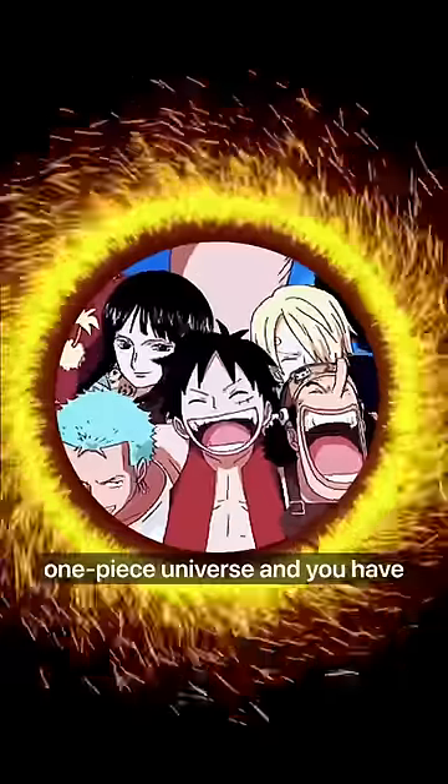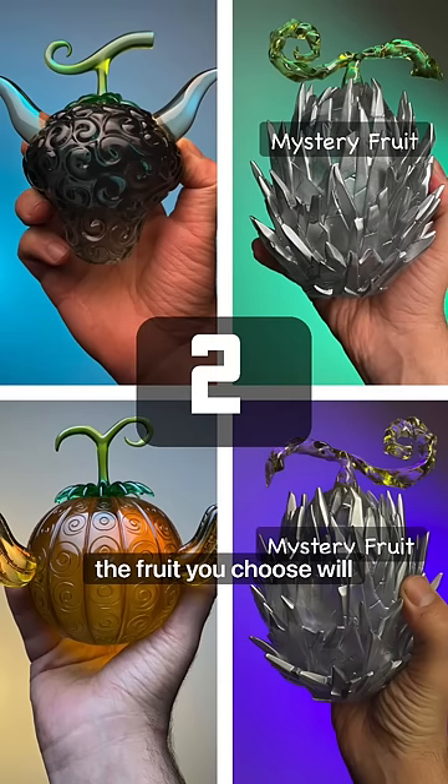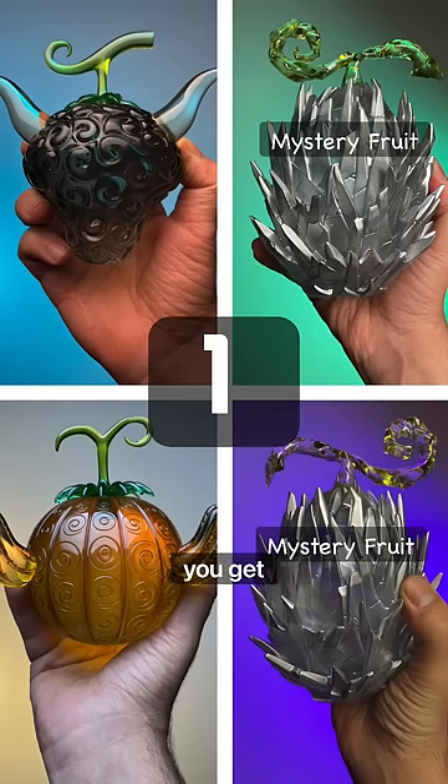Now, because you've been transported to the One Piece universe and you have a rare gift that allows you to eat two devil fruits at once, the fruit you choose will determine which superpowers you get.